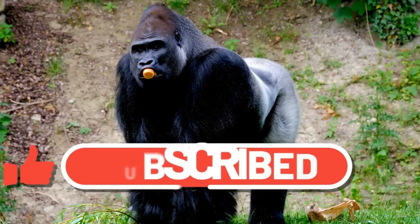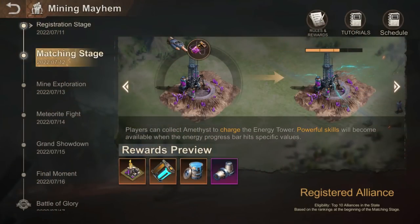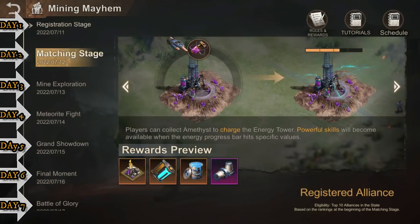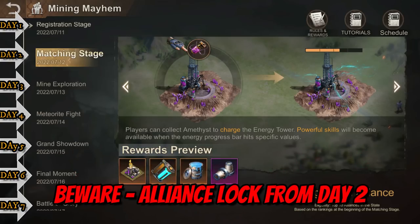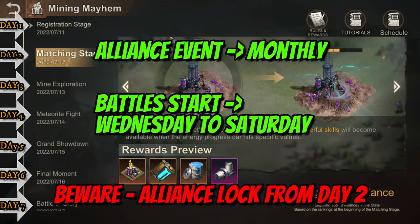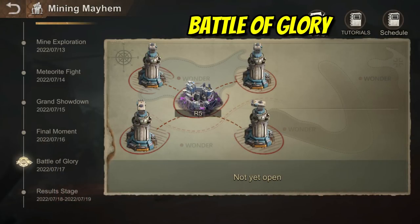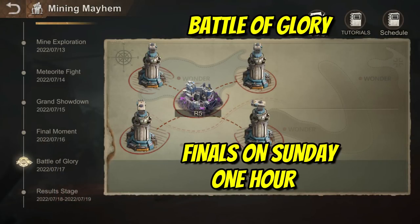Mining Mayhem basics: this is a seven-day event that begins on Monday, with the final held on Sunday. Once you are locked into the alliance, you will not be able to leave until the following Tuesday — beware, as alliance members will be locked in for the week. This is a monthly alliance event. The first battle commences Wednesday and runs daily for one hour per day until Saturday.